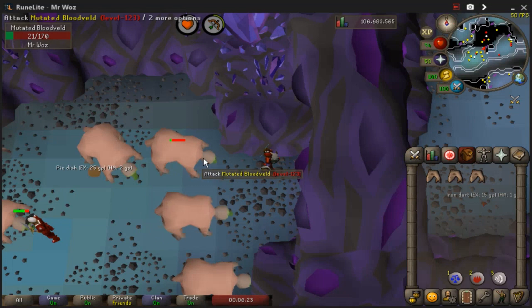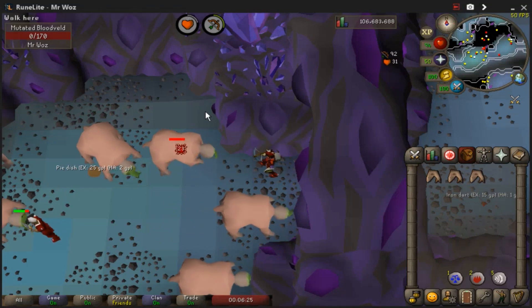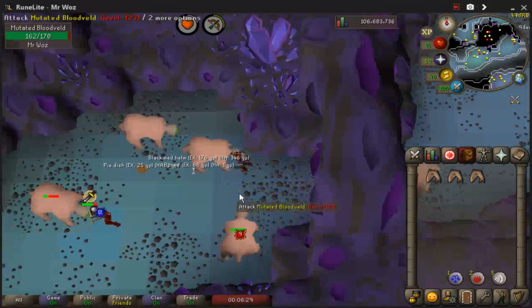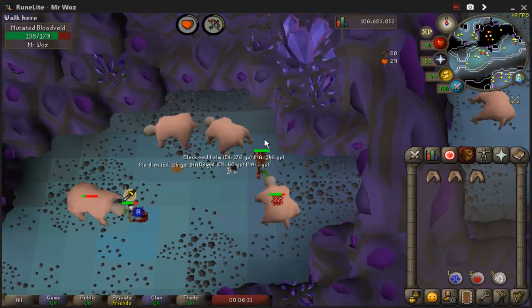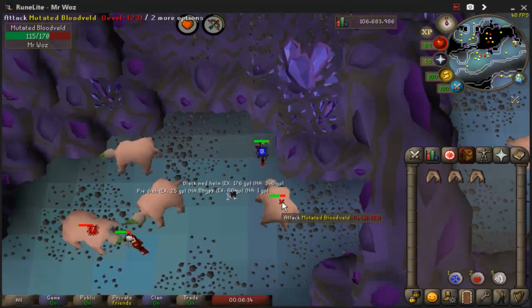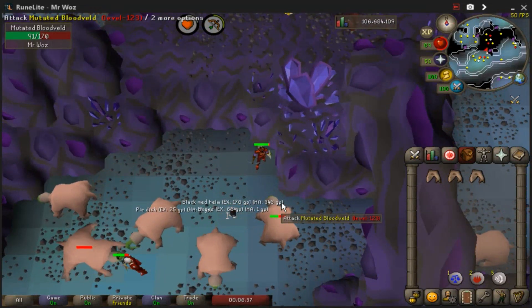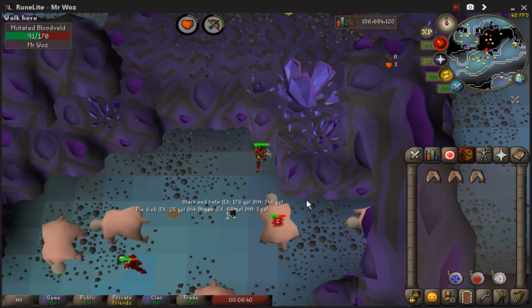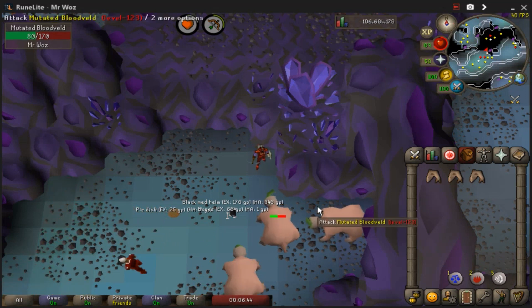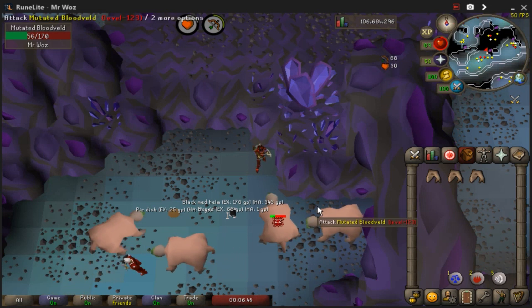So I've showed you from this side — once I've killed this I'll show you from the other side. So if I attack this one: if I stand here it's going to attack me, if I stand this square it's going to keep hitting me, but this square it's not going to hit me. The square I'm on now and that square where my mouse is now is the perfect place to safe spot.